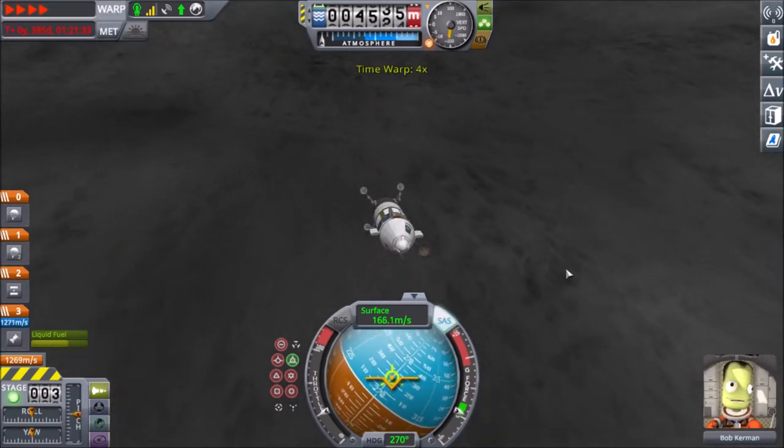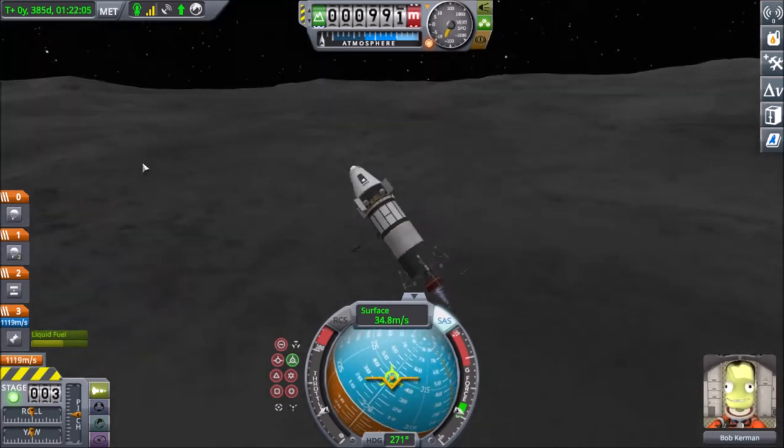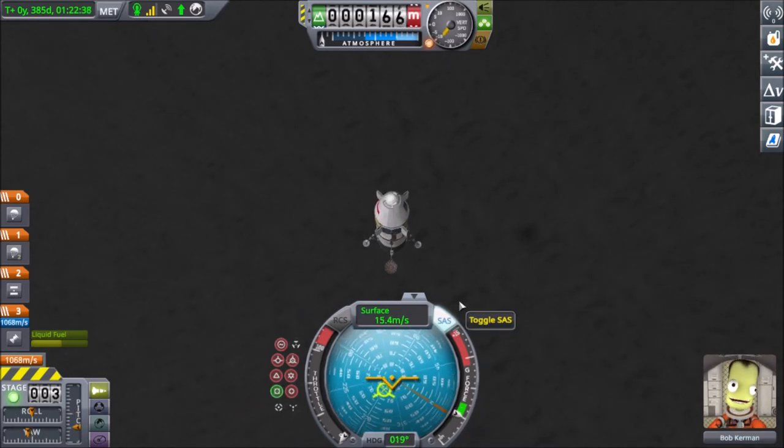Here we are coming up on final approach now. We have Bob here instead of Jebediah because I am playing on a science save and Bob has all the advantages that scientists have where they can reset experiments.